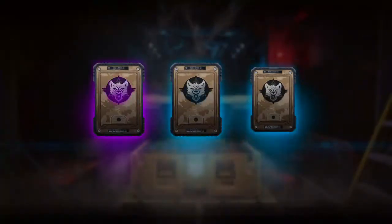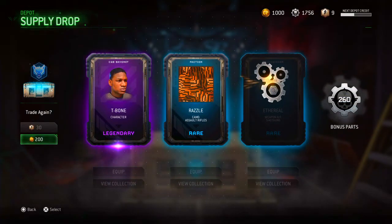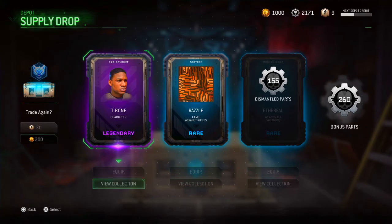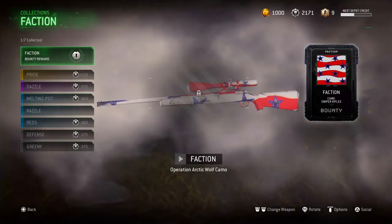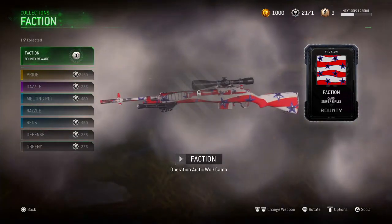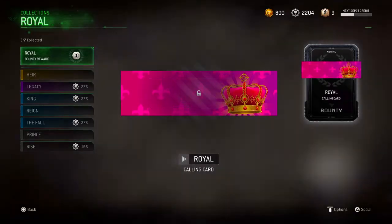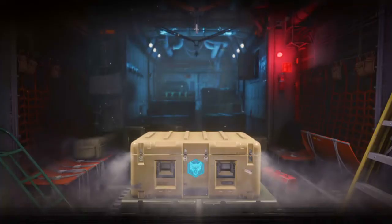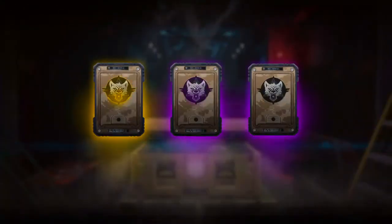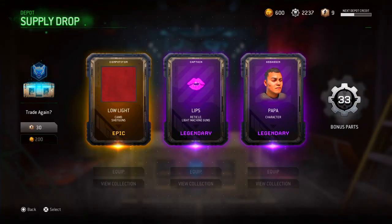Let's go ahead and open up another one. Legendary, rare, rare — T-Bone. That's like the third time I'm getting that today. Oh, that's for the Bayonet, awesome. And that's for... Faction. Epic, Common, Common — that was the worst one I had so far. But that calling card looks really good — the colors are so vibrant and saturated. This is looking good. For the shotguns, LMGs, and we got another character.